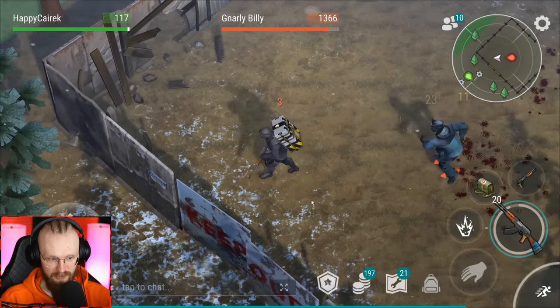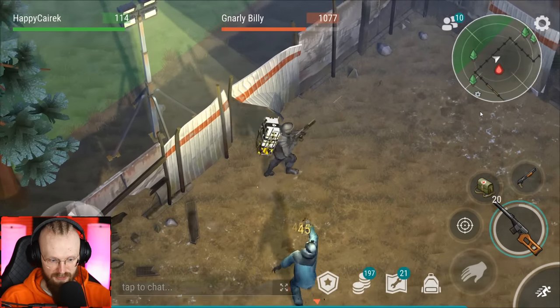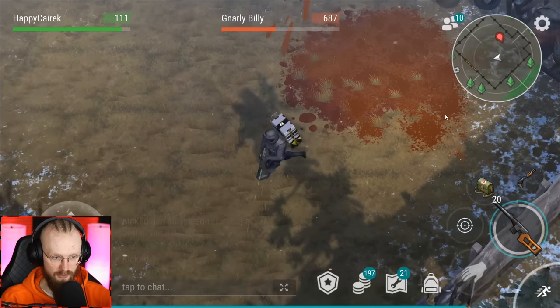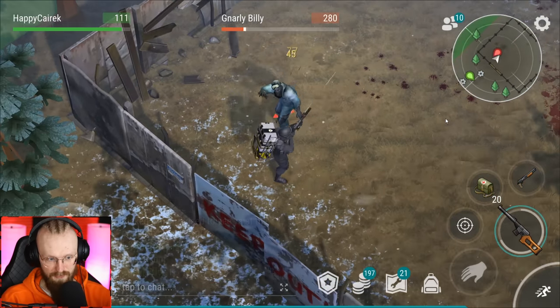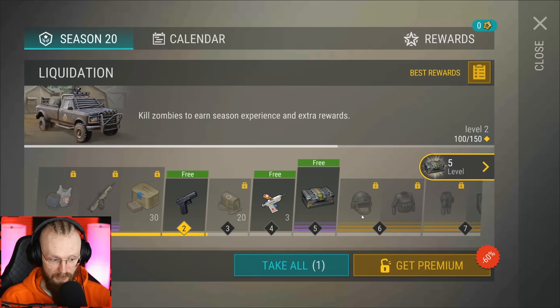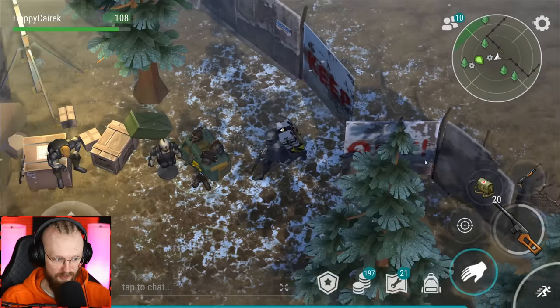I accidentally chose Gnarly Billy instead of Lucy Luck. Well, I can use the VSS since that's his weakness - pretty certain we can deal with this guy easily. He started spitting and he's vulnerable to the VSS, so let's deal with the Gnarly Billy. Dealt with him - we've gotten 250 points towards our season pass, which is quite a lot. Let's go back and talk to Carl about what we need to do for the next boss.